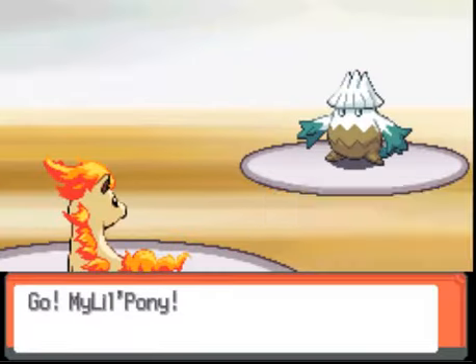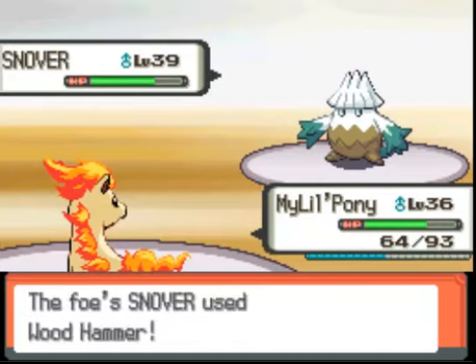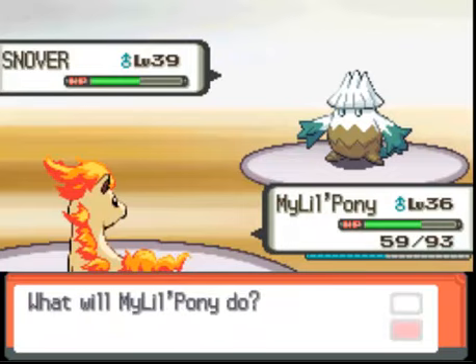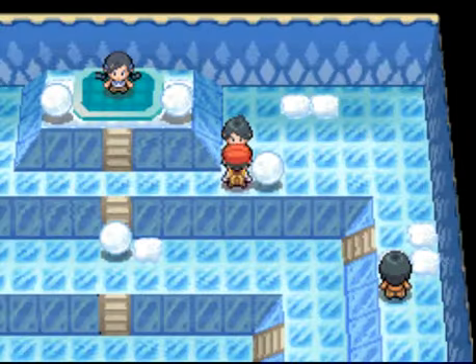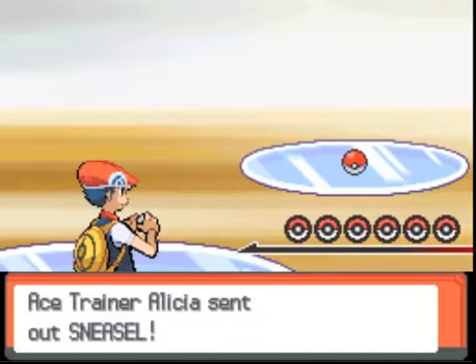Oh, perfect. Let's start the Fire Spin, so we can have residual damage. Alright, and now we're just going to Ember him. Kill. Yay! Alright, now we're going to go this way. Fight this chick. And I think after this, we fought everyone except for the Gym Leader.